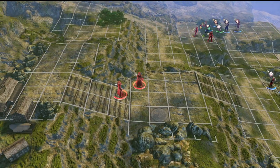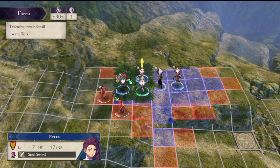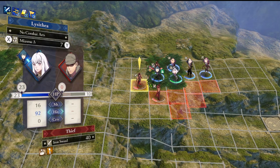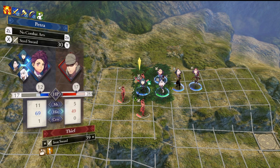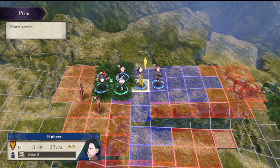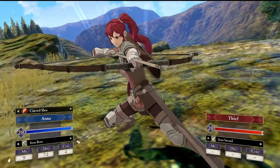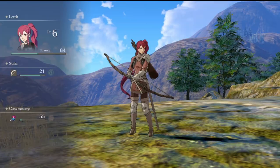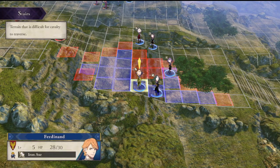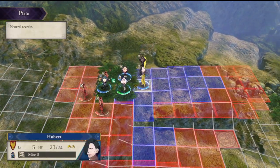You guys are gonna see me do something a little bit later with the thief class that's quite interesting. I'll show you once we actually have access to it. This guy has Seal Speed, and I have to wonder — I need to go back and reread that ability — because if it triggers on any damage, I have to wonder how broken an archery build could be with Seal Speed. It could be kind of hilarious.